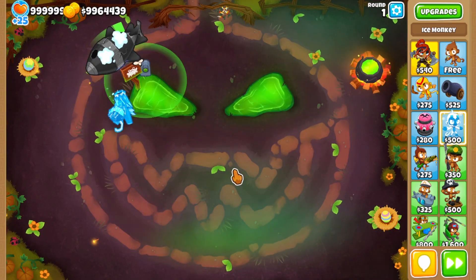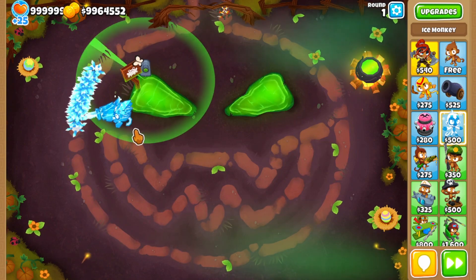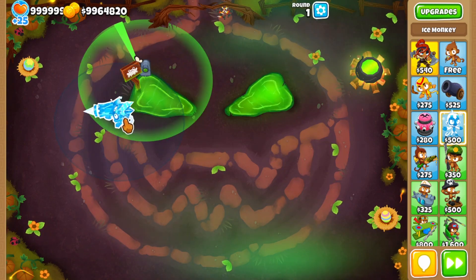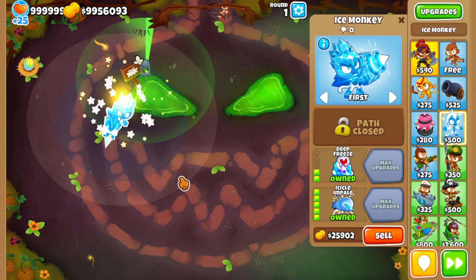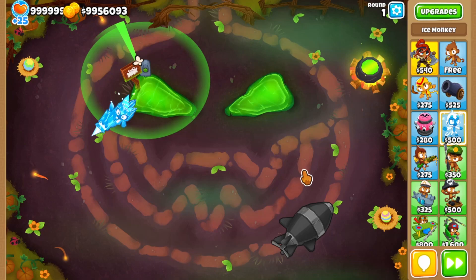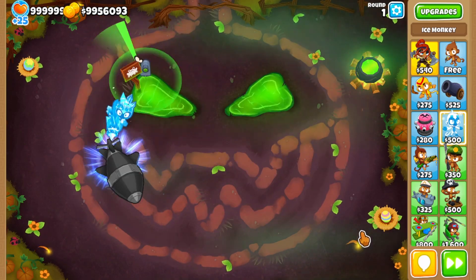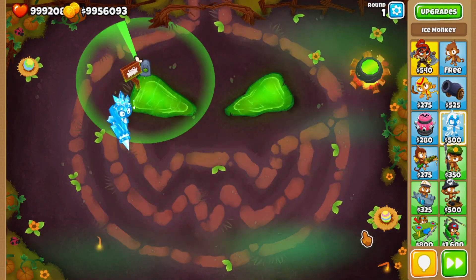Hey guys, just a heads up that for Icicle Impale, you want to make sure to get the 205 cross path, just because it turns out it's not only for camo detection, but also to hit leads, as I recently learned the hard way. So hopefully you don't learn it the same way I did, and don't lose a streak.